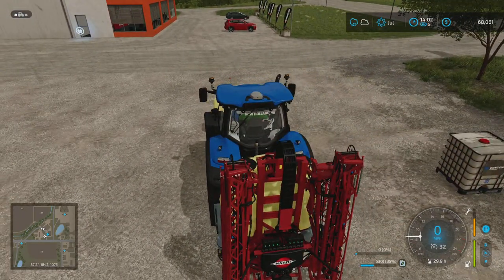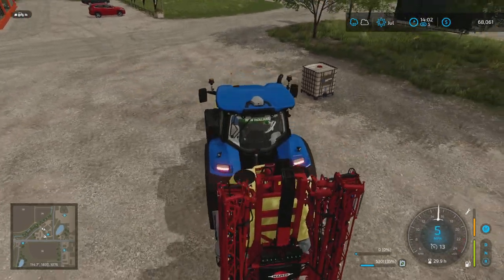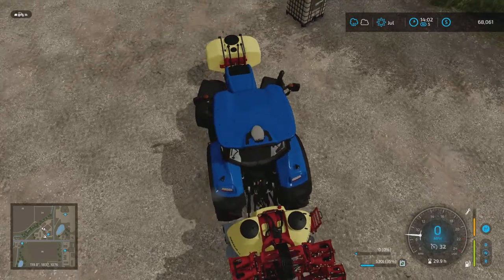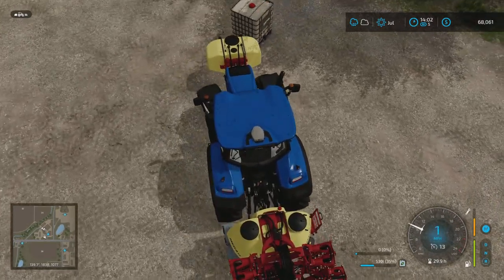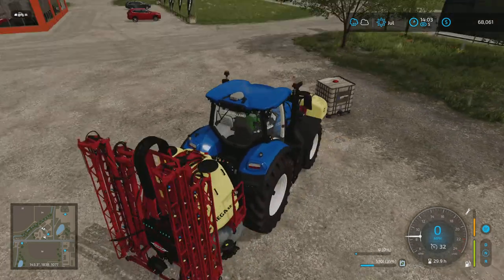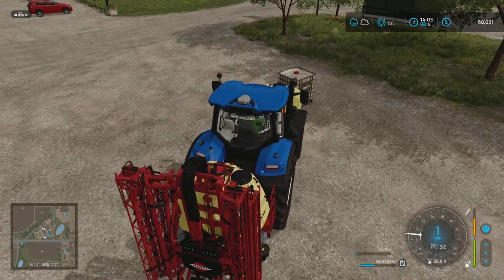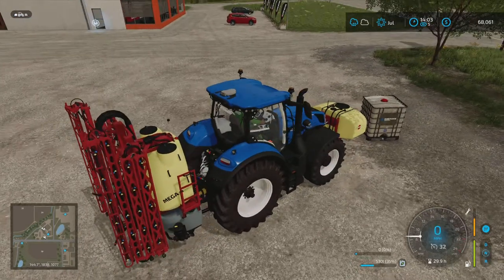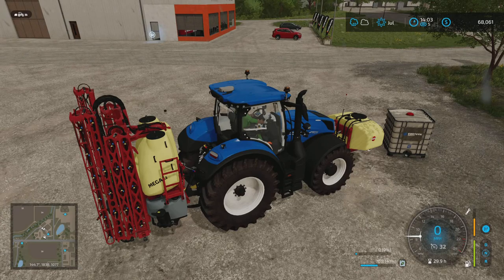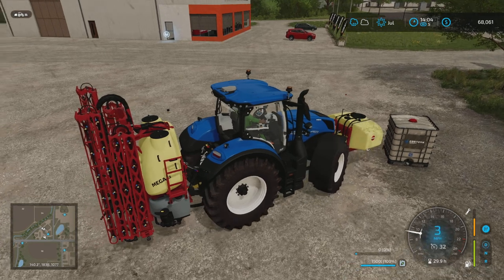You can do either the front one or the back one. I want to try to do the front. I'm playing PS5, and I'm pretty sure it works on PS4 the same way. You're gonna press the left button, which is L3. Once you press it down, you can see at the bottom right that the tank is filling up. It didn't fill up all the way.